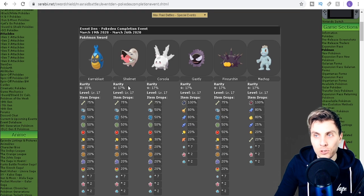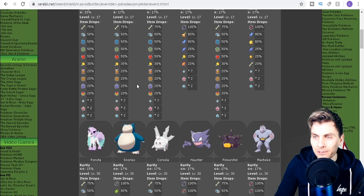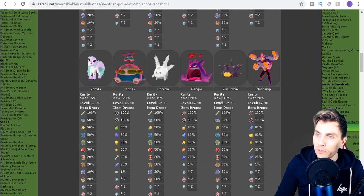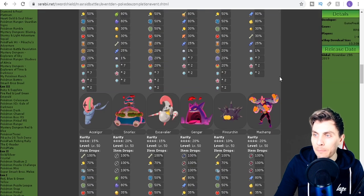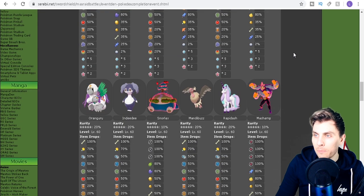For Pokémon Sword, the new Pokémon introduced are Clobbopus, Shelmet, Corsola, Gastly, Pincurchin, and Machop at one-star raids. Two-star has Ponyta, Snorlax, Corsola, Haunter, Pincurchin, and Machoke. Three-star has Ponyta again, Gigantamax Snorlax, Corsola, Gengar, Pincurchin, and Machamp. Four and five-star feature Accelgor, GMax Snorlax, Scyther, Gengar, Pincurchin, and Machamp.